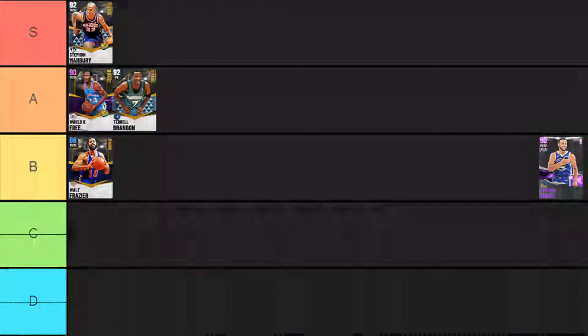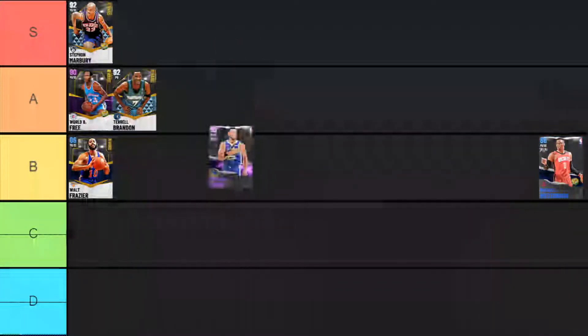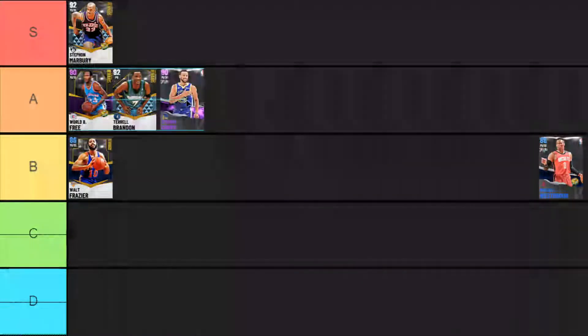Next up we have the Amethyst Steph Curry, who is a pretty difficult card to rank because depending on how much you want to shoot with your PG — hopefully a lot — you can move him between A and S tier. Steph Curry is a really really consistent shooter, has some nice finishing ability, and again like a lot of cards on this list doesn't have the greatest defense. His jump shot out of all the ones tested has like a top-five make percentage inside the green window, so he's solidly S tier.